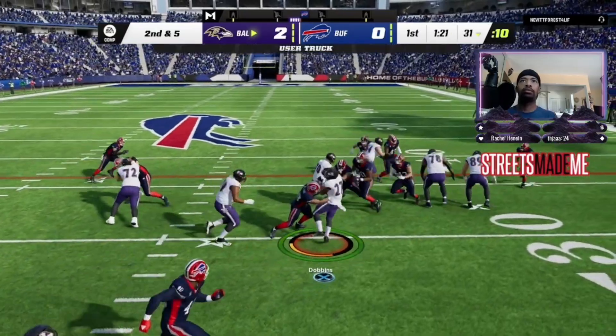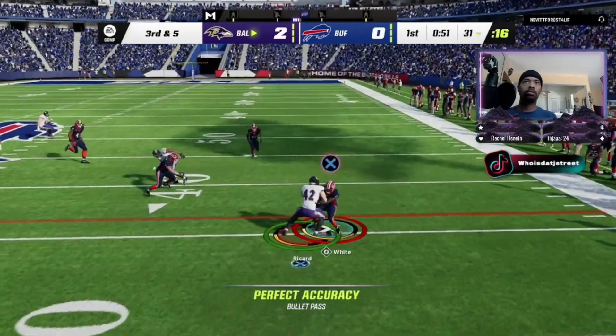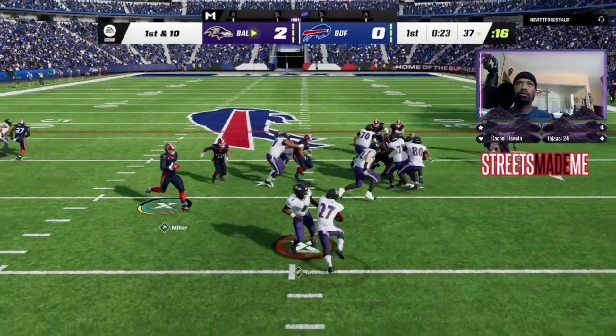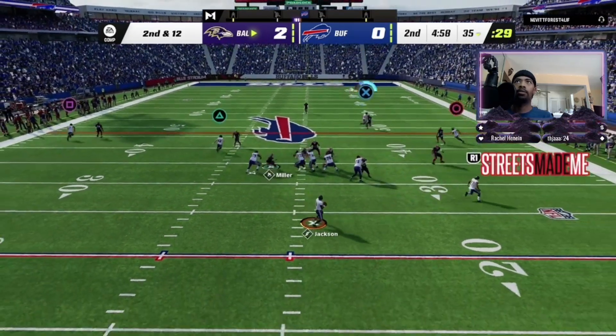Dobbins again on second down. Those defensive ends are like in a sprinter stance, heading straight for the quarterback. That was good recognition football, picking up the first down. On first and ten, it's Dobbins with good air. On second and twelve, Jackson.